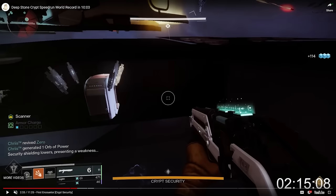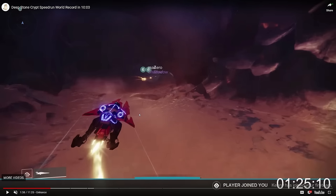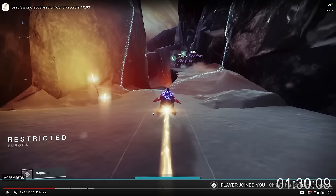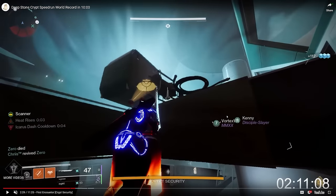You might be wondering: if Zero just died and Gunnerhawk is out of bounds and Mad is in the basement, who is shooting the fuses? The answer involves a death warp. People are joining the fireteam right around here. If you are dead in the same load zone as an encounter and someone starts the encounter, your ghost gets transported straight to that encounter's starting location. So Vortex and Kenny, who death-warped into the restricted load zone, spawned right on that ledge above the flag in Crypt Security, ready to do damage.